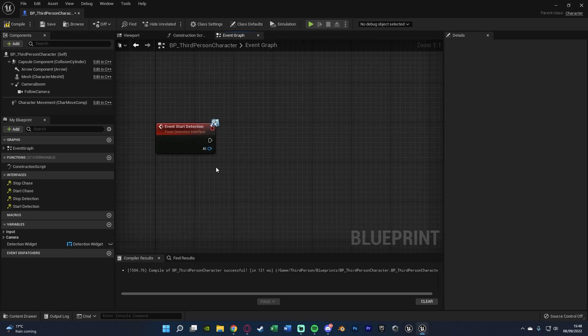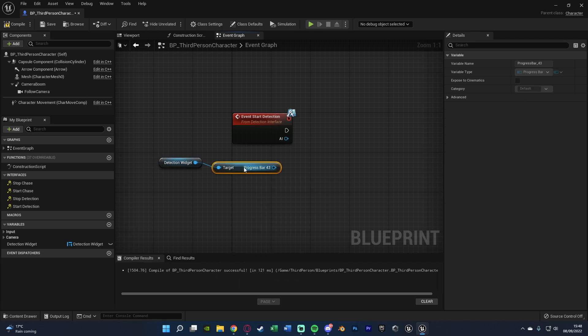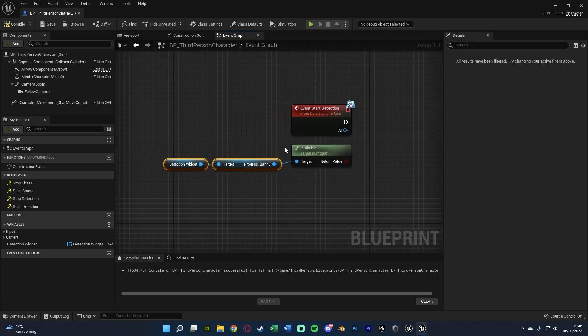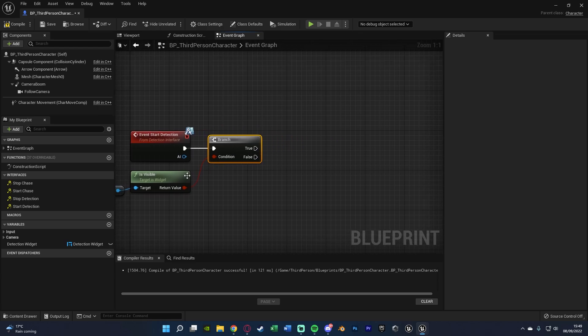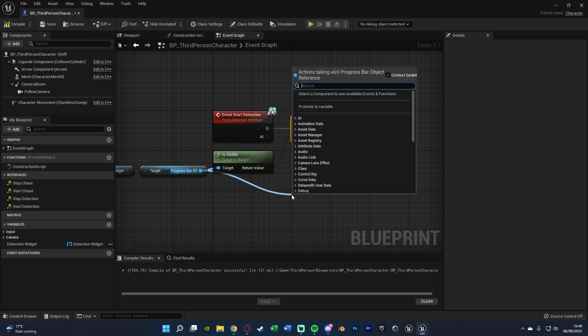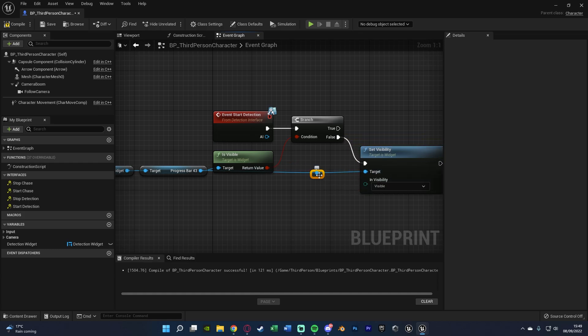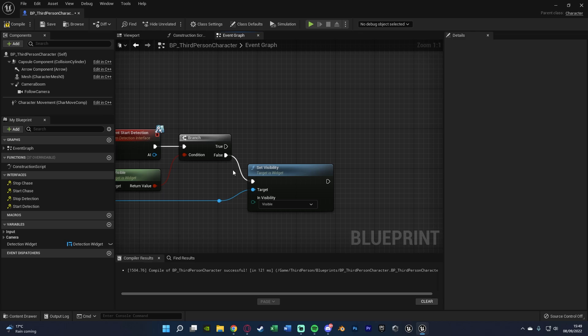We also have a reference to the AI so we know which AI is detecting us — important later for chasing. Start Detection is called once the AI has seen us, so we want to put the indicator on screen. Get a reference to the detection widget, drag out the progress bar, and call Is Visible. Add a Branch: if false (not visible), drag out the progress bar and Set Visibility to Visible.